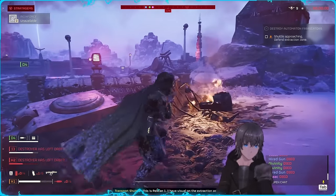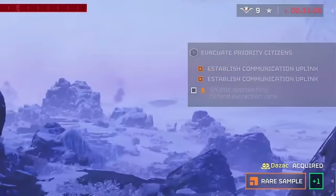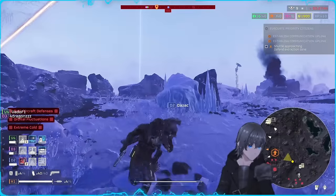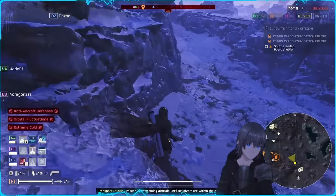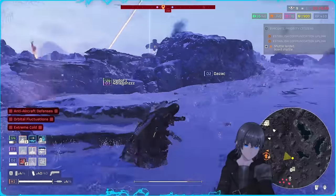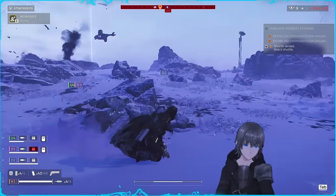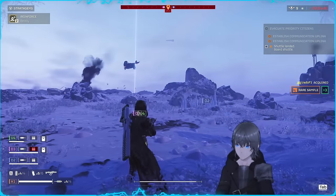As an additional tip: if as the timer ends on an extraction you leave the extraction radius of 50 meters, or if you are not within the radius at the end of an eradicate mission, the pelican will actually come in and hover the LZ, engaging the enemy until you return to it. This can be very beneficial if your extraction site is overrun, as the pelican's autocannon turret is very effective at clearing out the area for a safer extraction.